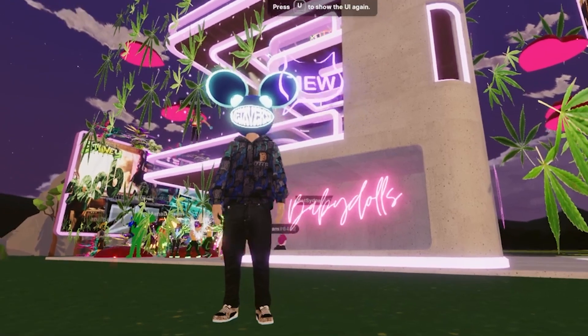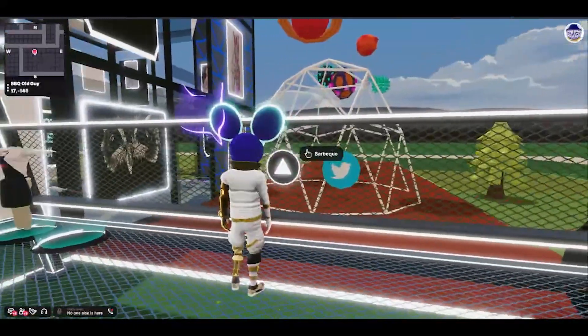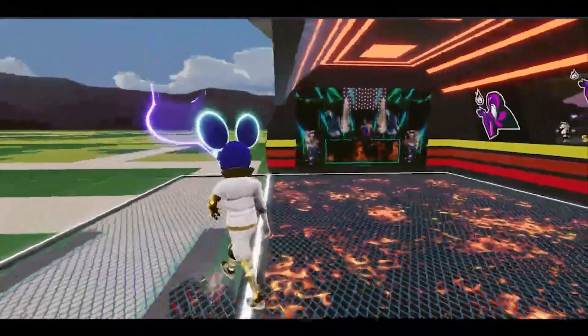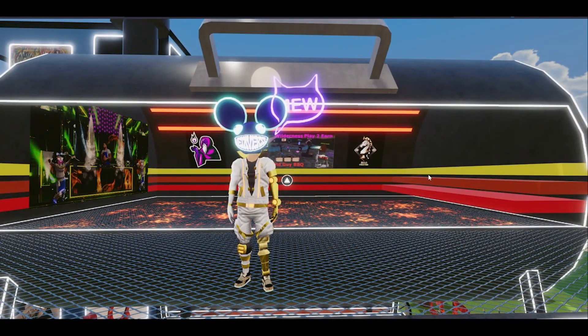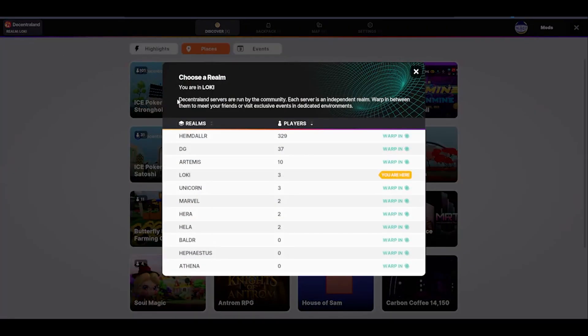Attending events on Decentraland is the best way to meet and connect with users and creators. If you find yourself at a location you know is populated but you seem to be the only person there, you might be in an empty realm. Realms are similar to servers. If you press X on your keyboard, on the top left you will see the word realm followed by the name of the realm you are in. Just click on the most populated realm and everyone at your location will begin to materialize.